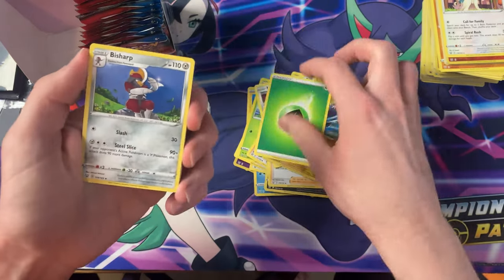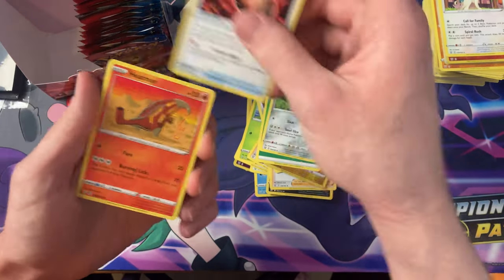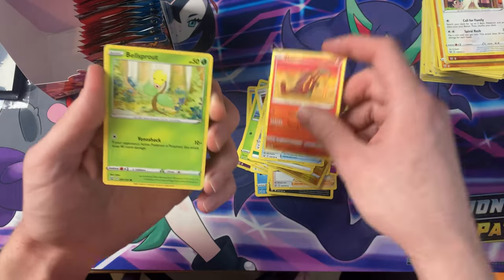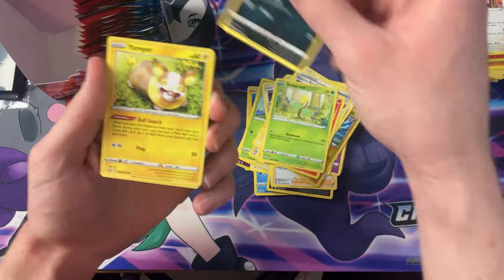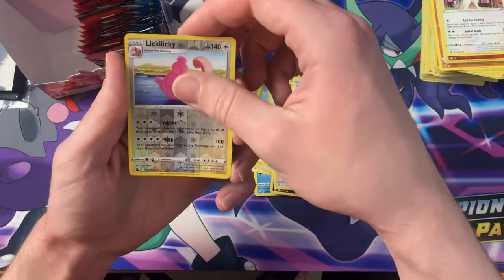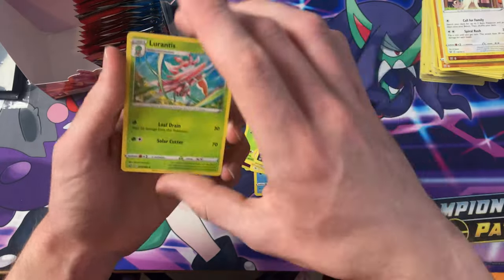The Leaf energy, Bisharp, Scroll of Storms, Scorn, Heatmoor, Bellsprout, Murkrow, Emboar, Slowpoke, Glameow, Lickylicky, Reverse — and the Lurantis.